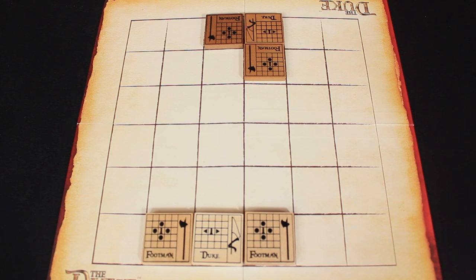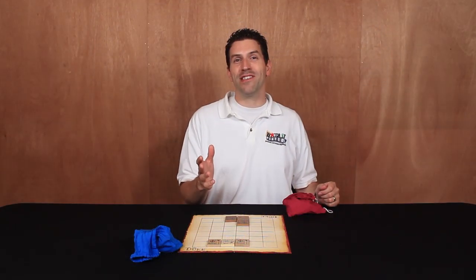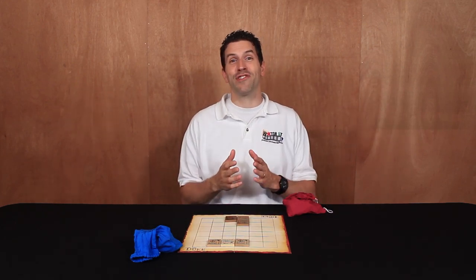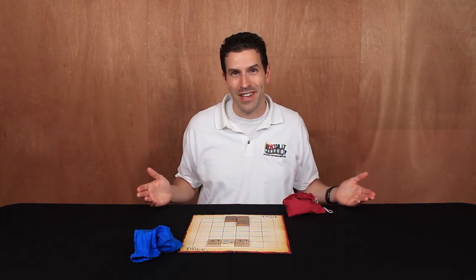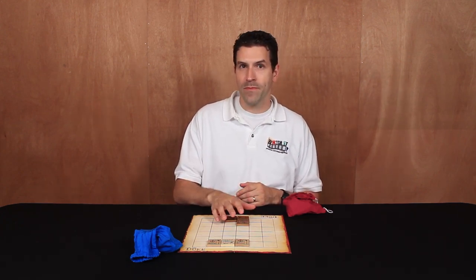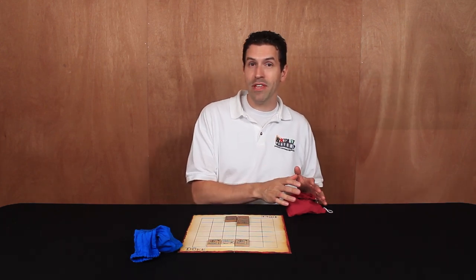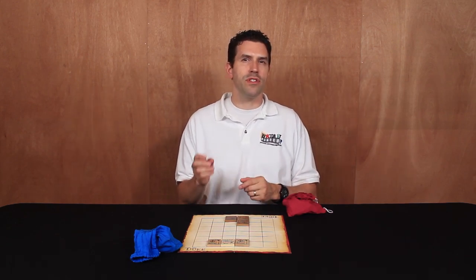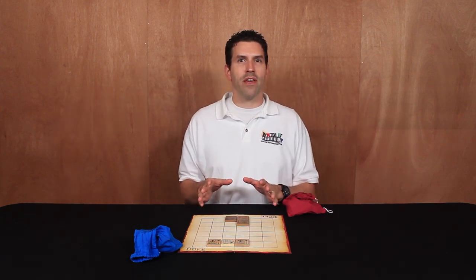You should also notice that the tiles are always placed so that their names are oriented toward their controlling player. Gameplay now consists of one player taking a turn and then their opponent, back and forth, until finally one of the players captures their opponent's duke and claims the victory. On your turn you're going to be taking one of three available actions and then your turn ends. The first is you may move one of the tiles that you currently control. Or you can draw a new tile randomly from your bag and place it onto the game board. And finally, if you have in play one of those double-bordered tiles, you can choose to use its enhanced ability.